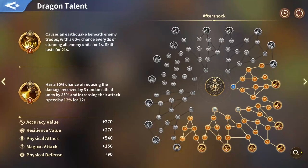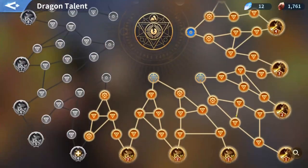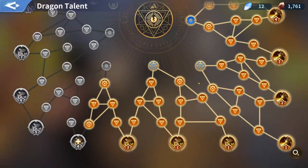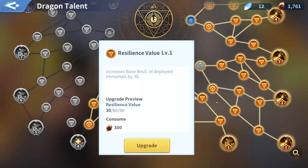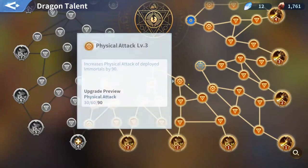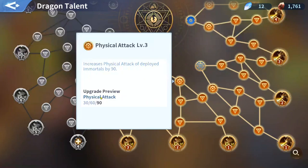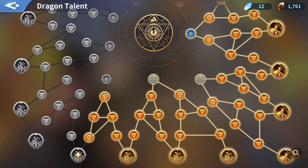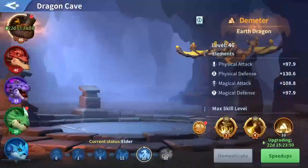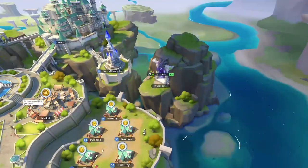We got a brand new system - talents for the dragon - and it has been in the game for a couple of months. As you can see here, I have some nodes, and every node has three levels. Some of my nodes have just one level and some are maxed out. It has physical attack because I am relying on Alexander's Secret. I'm going to talk today about dragon crystals.